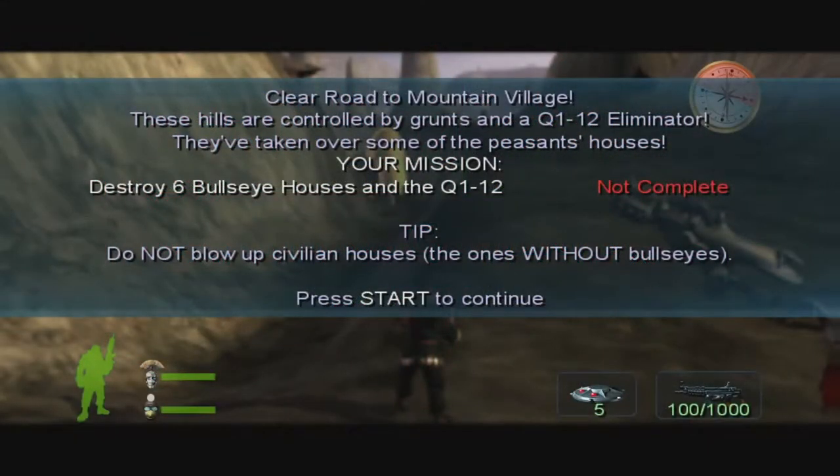Hey guys, and welcome back to Armed and Dangerous. When we last left off, we were tasked with the mission of saving a lamb, and that didn't exactly go to plan — we ended up wearing most of the lamb. Anyway, we did use some sly tactics to get what we wanted from the peasants. Now we have to clear the road to the mountain village. Let's go.